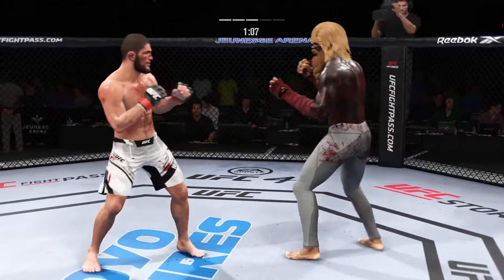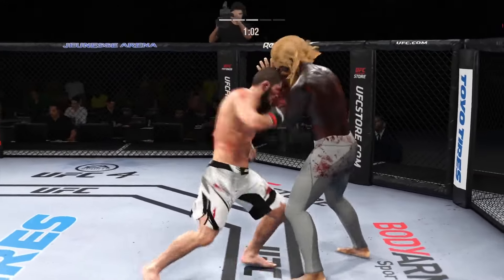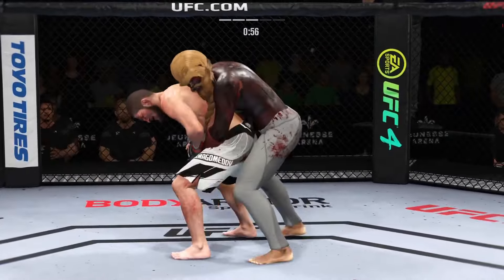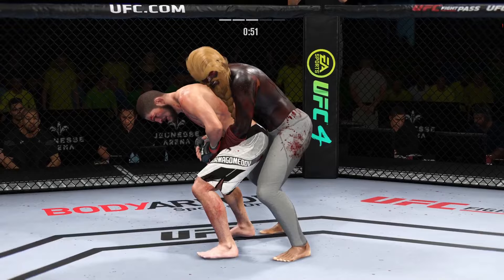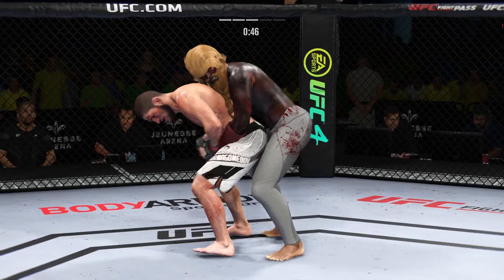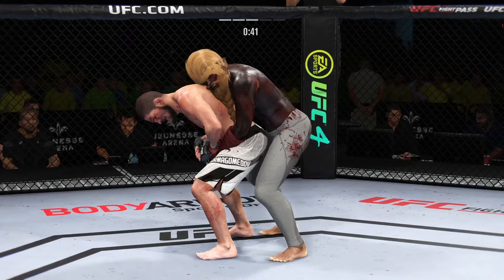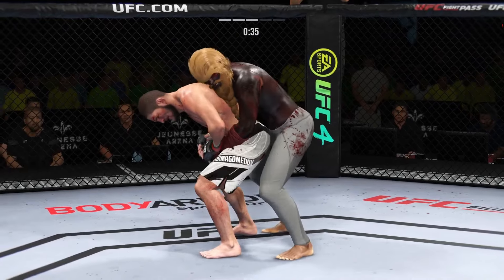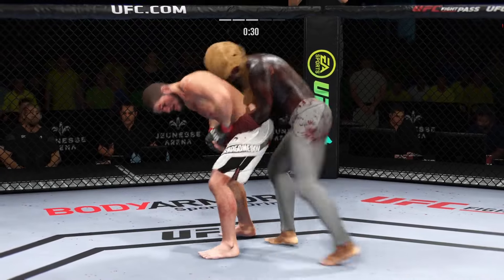Watch the shot. Very nice leg kick by Nurmagomedov. He engages in the single collar tie. Good head movement — nice slip, that knee might have landed there. Pretty good series of knees by him. He told us on Thursday he felt like they would be there, and they have been. He is driving them into his opponent's body. A combination of knees — he better raise that guard or he's gonna fall asleep. You cannot allow someone to knee you in the head.